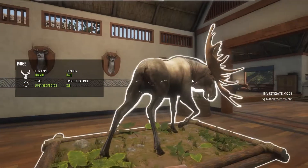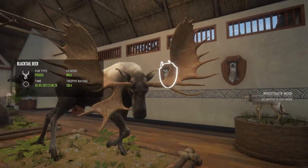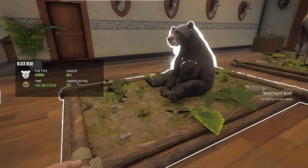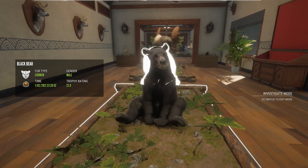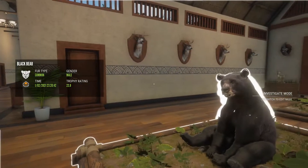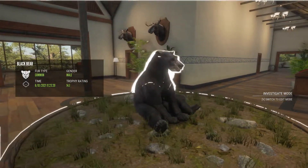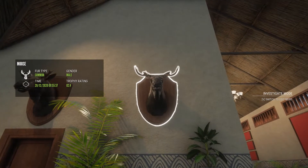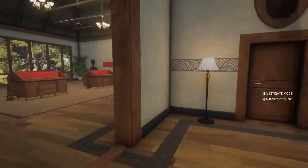Over here we've got our troll level 5 moose — it didn't have the big shovel on one side, so it scored 269 — a pretty bad troll. Then we've got my one and only diamond black bear scoring 22.8, and a bronze black bear scoring 14.1 — I believe that was a level 2. Then we've got an 82.4 scoring bronze bull moose and a 62.4 scoring bronze bull moose as well. And I think that will do it for Layton.